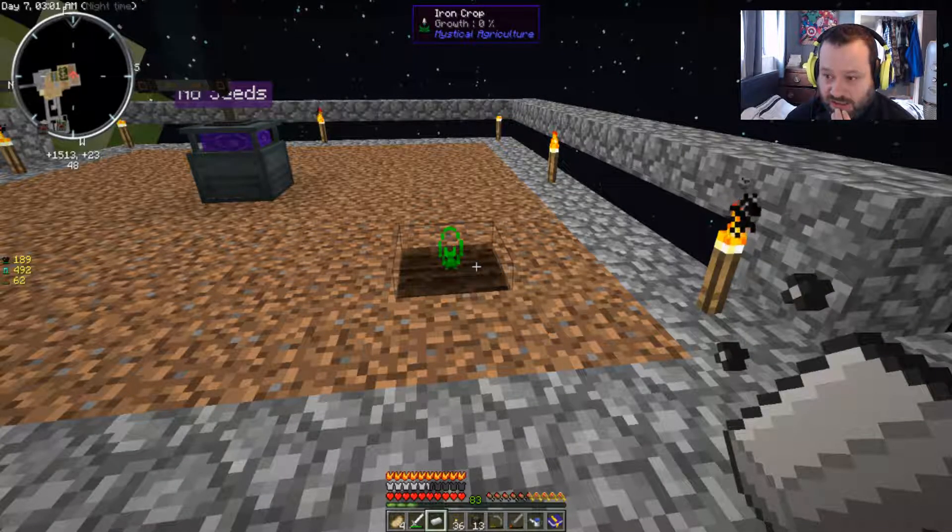That's the wrong recipe there. What else do I need? Pulsating iron - I'm sure I've got pulsating iron somewhere. If not, it's dead easy to make. Let's just double check up top. I do have it. I'm going to need another one anyway. We'll make that as well. We do need an ME system.